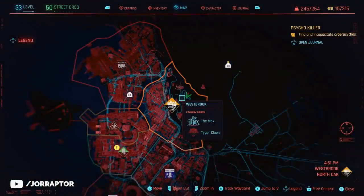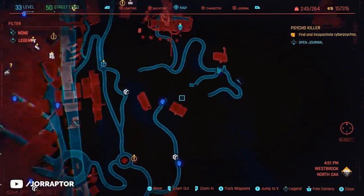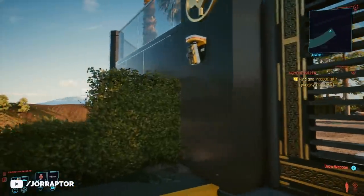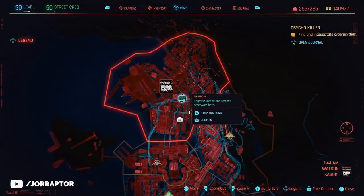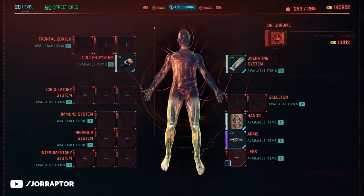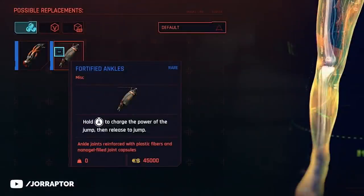Let's start with the amazing Genjiro Smart Gun that you find over here on the map in Westbrook in the Arasaka Estate. The thing is though that you need an improved jump to get over the gate. You can buy that at a Ripper Doc, for example over here on the map, but other Ripper Docs should have these upgrades too. I'm not sure if you need a high street cred for this. It's quite expensive — 45,000 eddies.